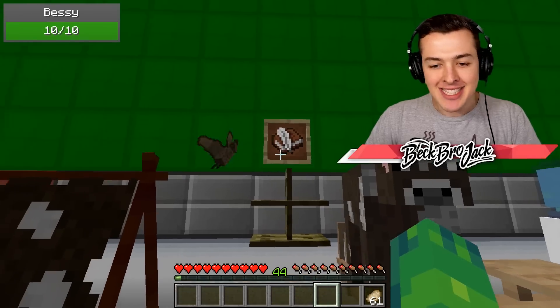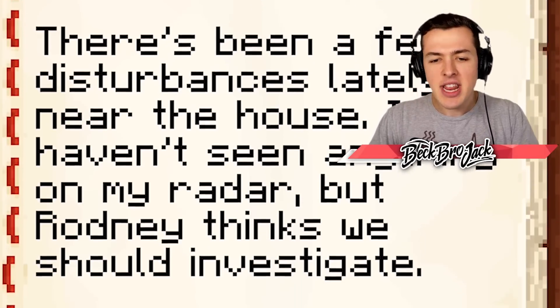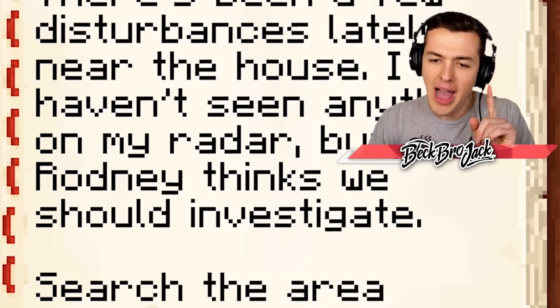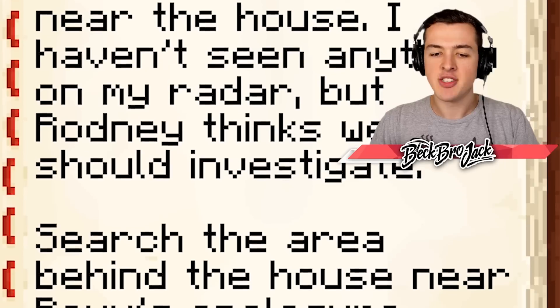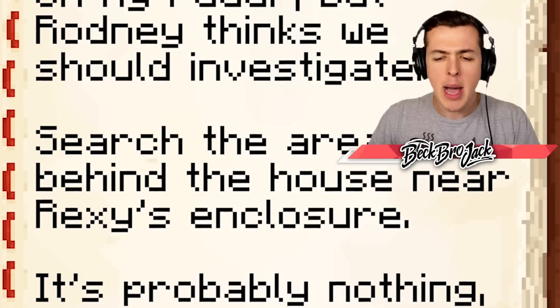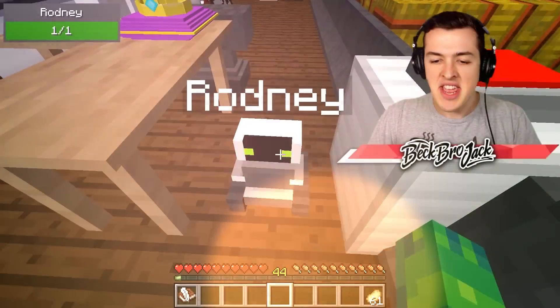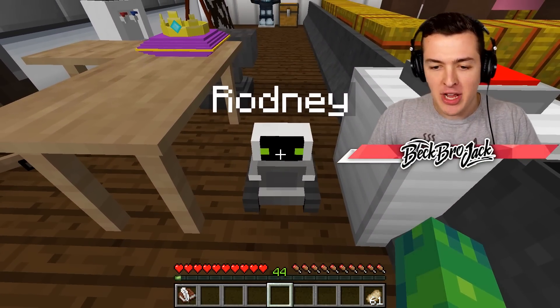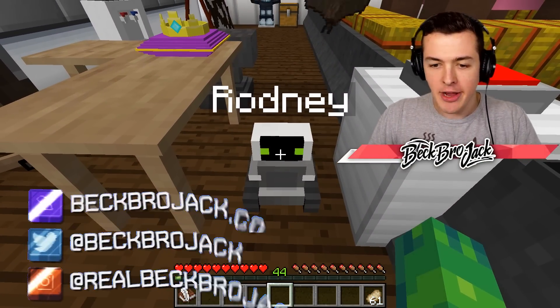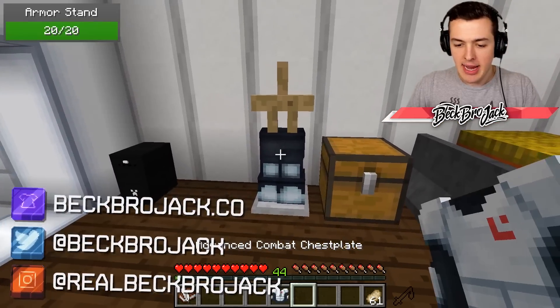It looks like Bessie has a book. It says 'Investigate.' There's been a few disturbances lately near the house. I haven't seen anything on my radar, but Rodney thinks we should investigate — search the area behind the house near Rexy's enclosure. It's probably nothing, but go check it out. Rodney, I swear on all of my cookies, if this is a trap, I'm going to come back here and throw you in lava. He said it's not a trap, so I guess I have to believe him.